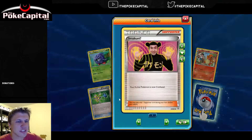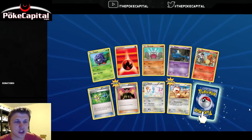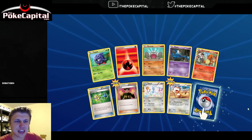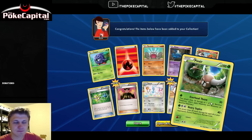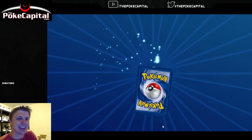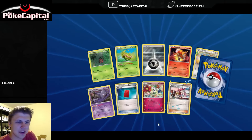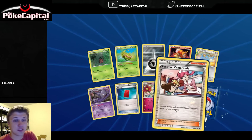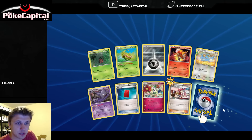Our first Imakuni. We didn't get that in reverse yet either. So that is officially our very first Imakuni on PTCGO. The rare - Pinsir. Well, these packs are not liking us, not liking us at all. And there's our first reverse Pokemon Zoe Lady as well. So we've got our first reverse and our first non-reverse from Generations of that card.